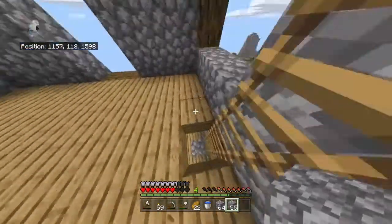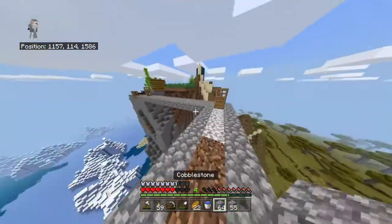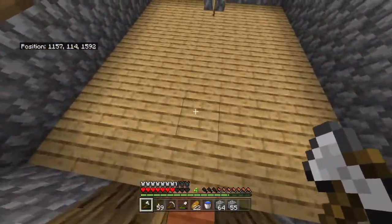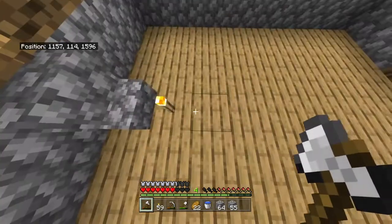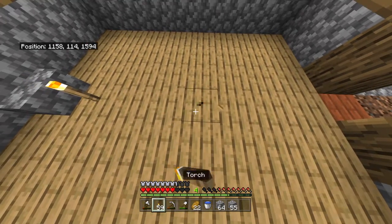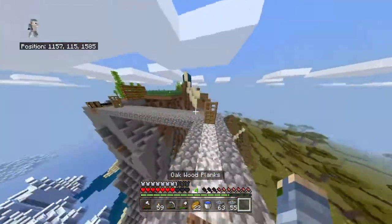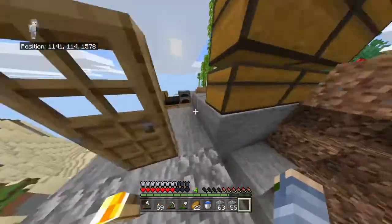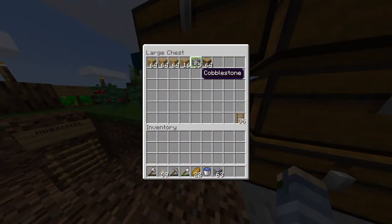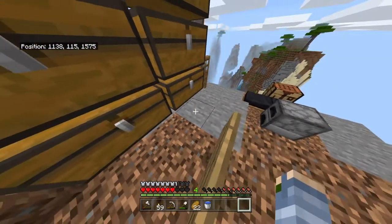Okay, now we've got to go get glass. The only problem with my house is it's on a mountain. And if you guys are wondering where I put that hole, you'll see — they all will see. I want to go mining, so I'm going to put these away.